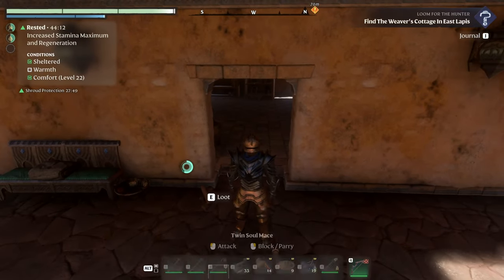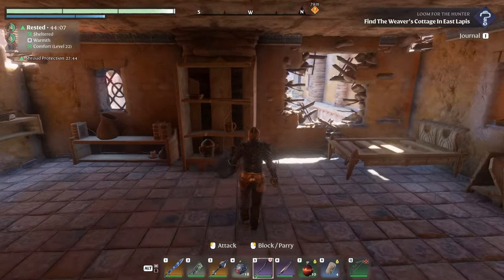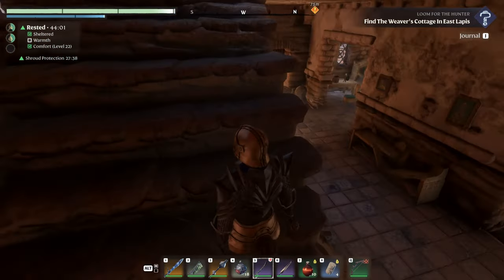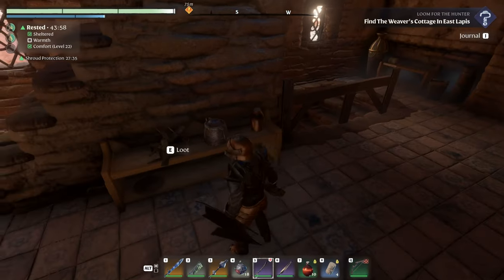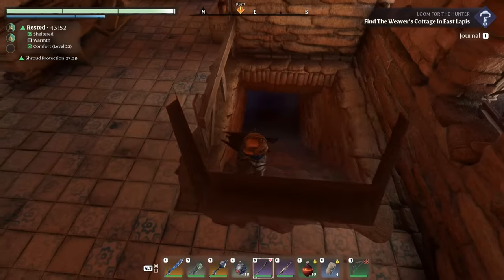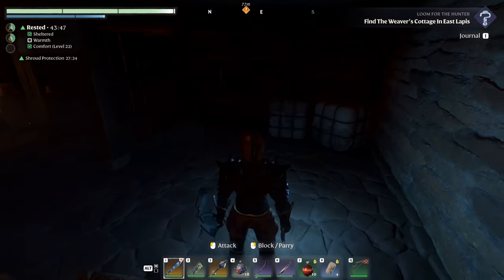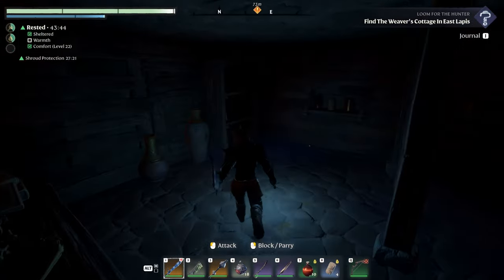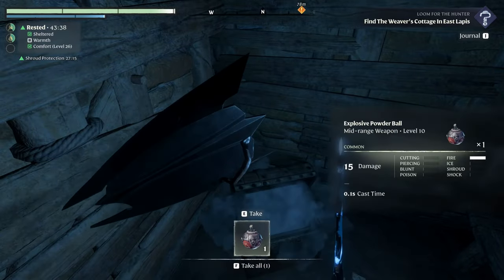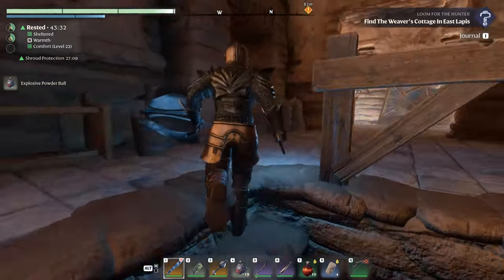Nothing much in here — I was hoping there was a way up. That's a noise of bad things in the basement. The rats don't actually attack me anymore — they only attacked me last time because I attacked them first. We'll take more bombs. That's all that's in the basement — a waste. I'm gonna grab this campfire just in case I need one later so I don't have to craft one.